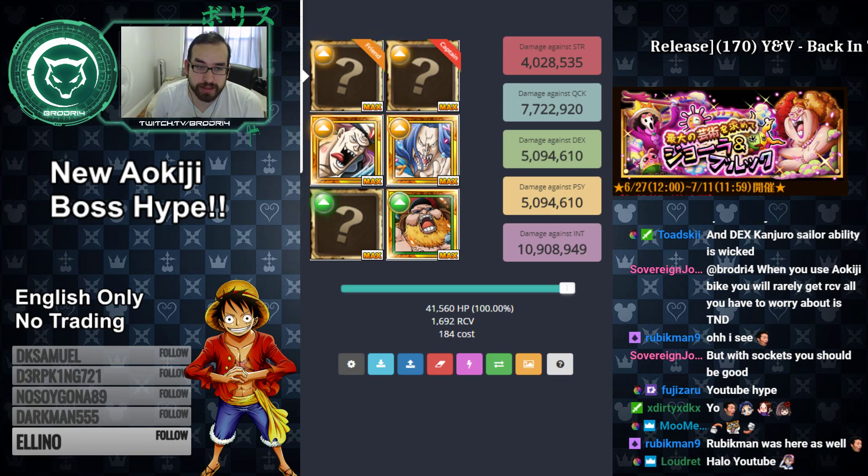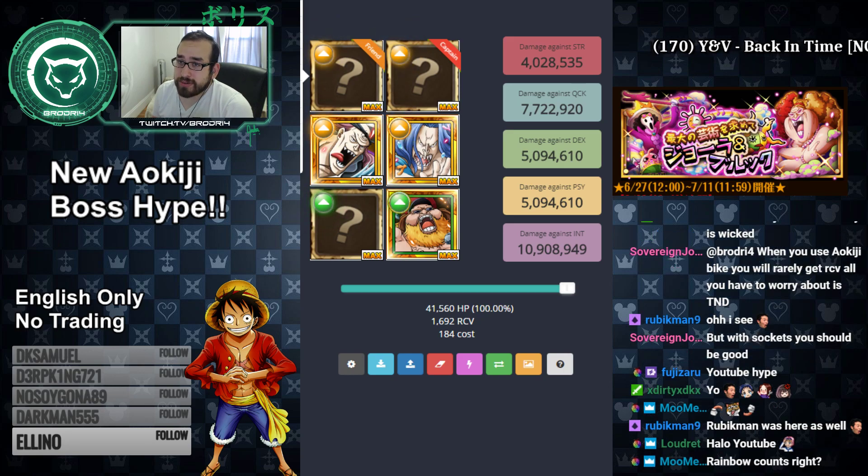On top of that, his special is 60 times the damage, which is nice. And it also makes all colored orbs — strength, tech, quick, sight, int — beneficial for strikers. So as long as you have a colored orb, you're going to have a matching orb when you use his special. Really awesome.